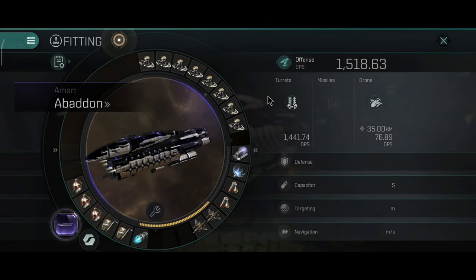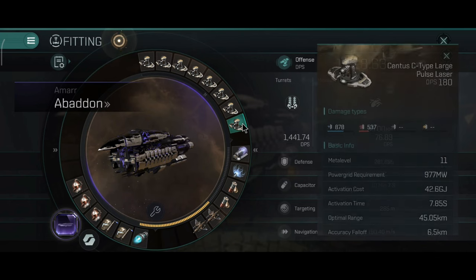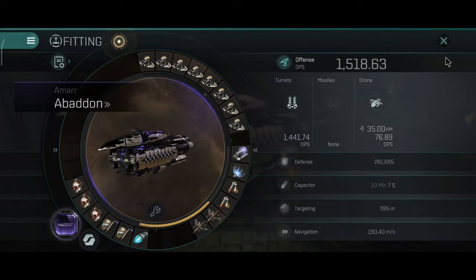The Abaddon is actually pretty fast for a chunk — it's actually a pretty fast battleship, surprisingly fast. One thousand five hundred and eighteen point sixty three DPS with the Poleslazers. They have a very nice optimal range, forty-five point oh five kilometers, accuracy of six point five kilometers, tracking speed seven point twenty four, which honestly is pretty solid for Poleslazers. However, the main thing about this ship is the tank.